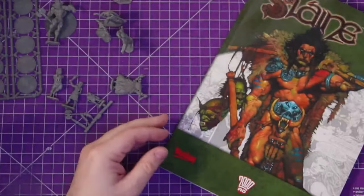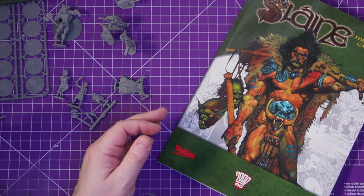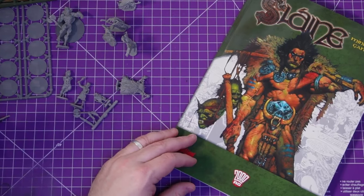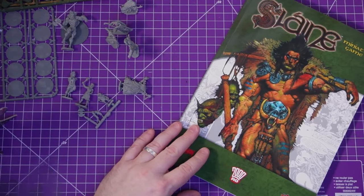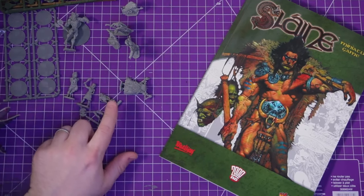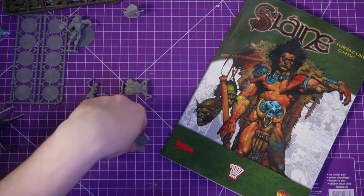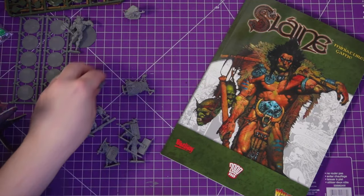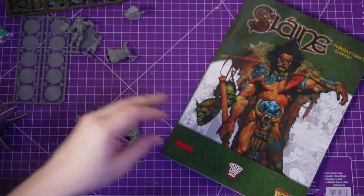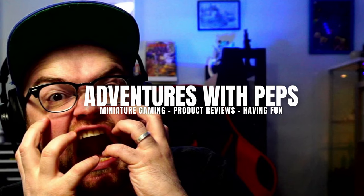So yeah, that's a quick overview. Thanks for watching, hope you'll like and subscribe. We'll start painting up and start playing some games. It looks like I need the dwarf, Slain, and these three guys painted first to do scenario one, so they're going to be my priority, along with the Weird Stone. So yeah, check back in soon, cheers for listening!